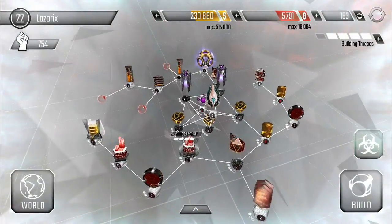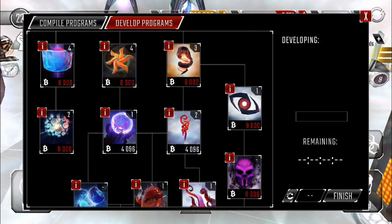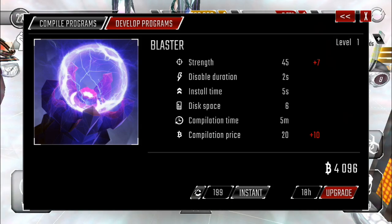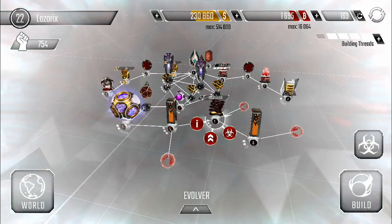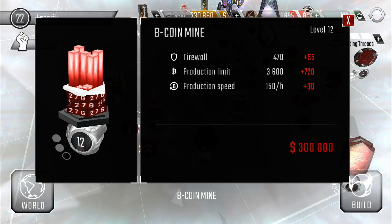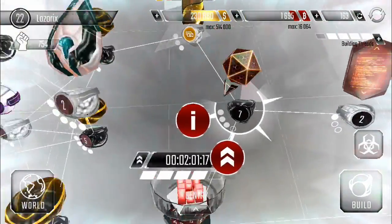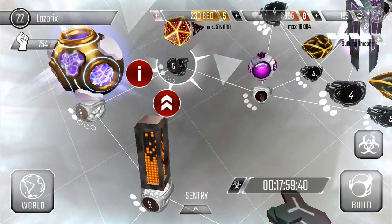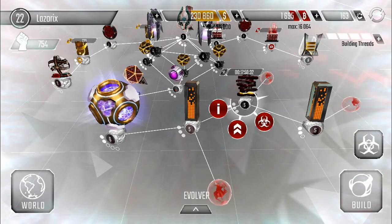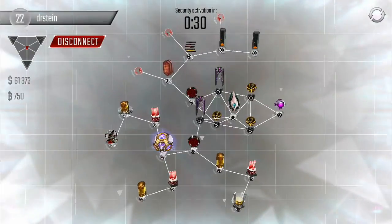We do have 5,000 b-coins. We're going to upgrade the blaster because it's really strong — only takes 18 hours, boom. Then the next thing I want to upgrade is the b-coin mine again. I got my level 7 sentry up and the other is still level 6. We also finished upgrading the protector, so that's level two. All our programs are ready — let's go find someone to attack.